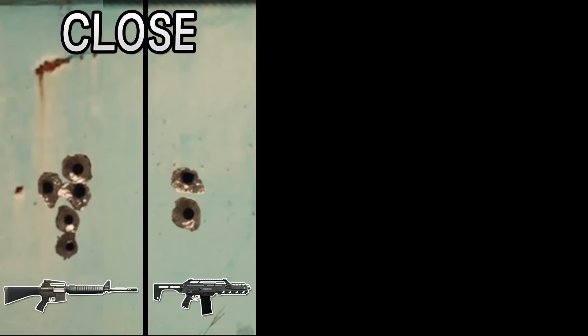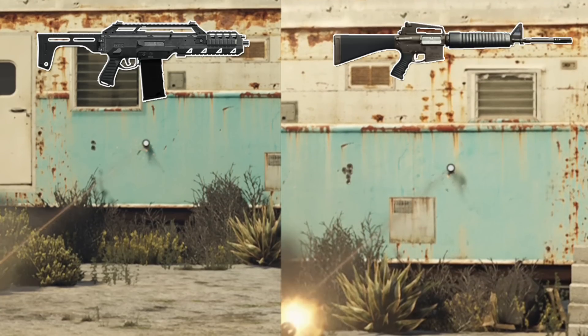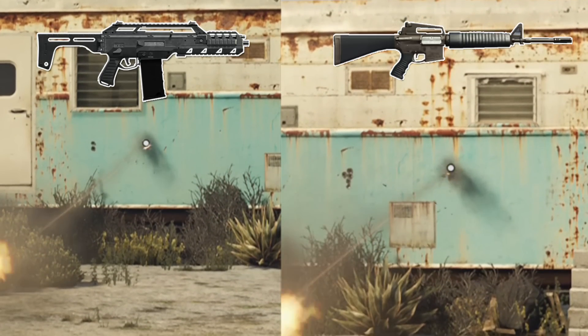But if you have a look at how the far-distance accuracy looks, things become a little bit more interesting. The Surface Carbine actually starts its recoil pattern going upwards, rather than the Special Carbine Mark II being a little more all over the place, making the Surface Carbine from a far-away distance a much better option than the Special Carbine Mark II.